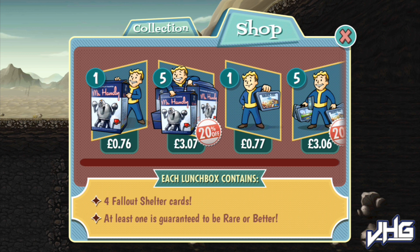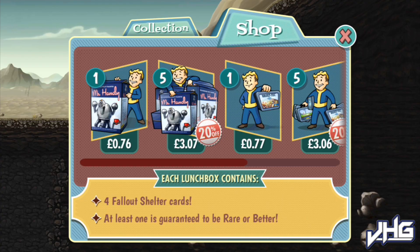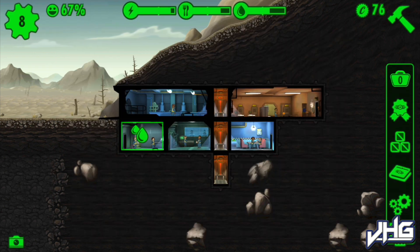Let's see what happens if we press that - Fallout Shelter cards. That's basically the shop where you can buy lunchboxes, get cards, upgrades, all that. Cool.